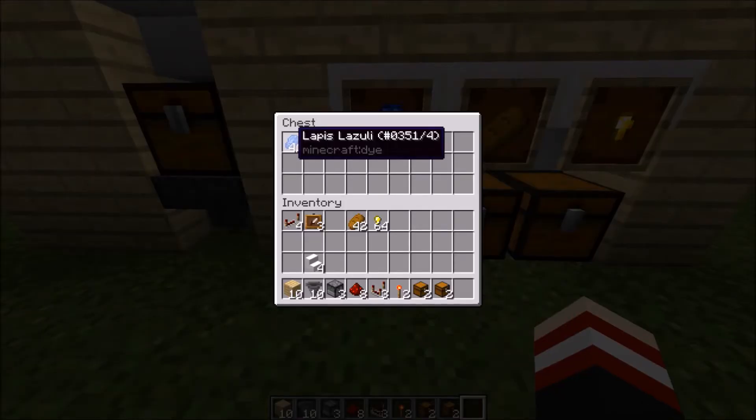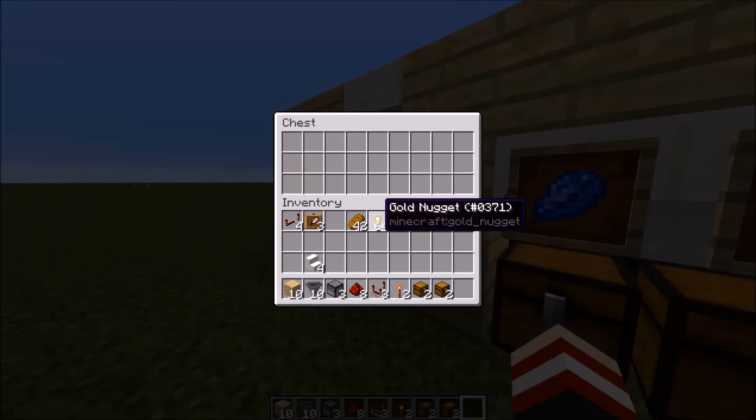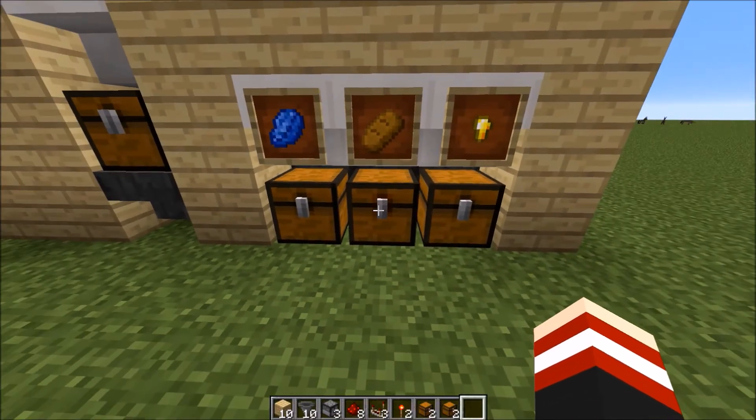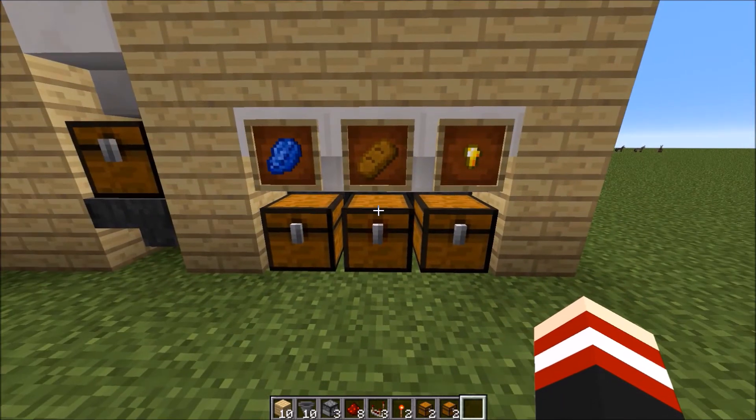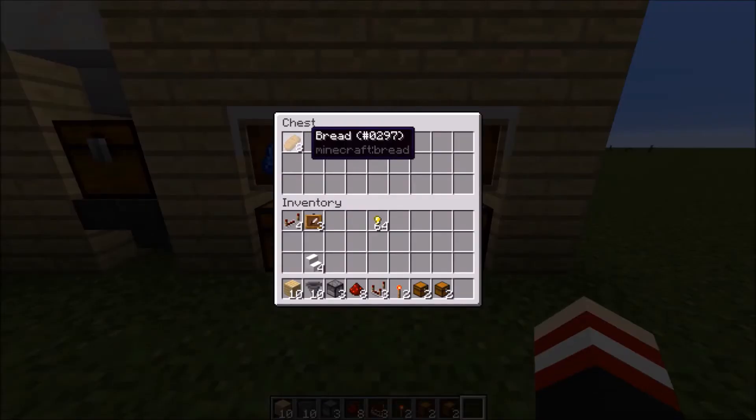So there is 41 of our items. I'll do the same with the bread. Then you hear the little ding go off, and that means that it is working. So that is very, very good because now we are getting the bread.